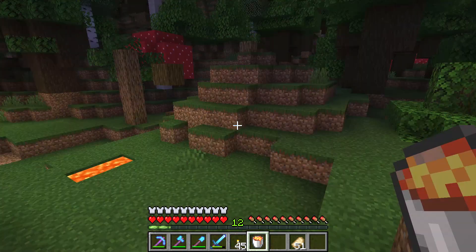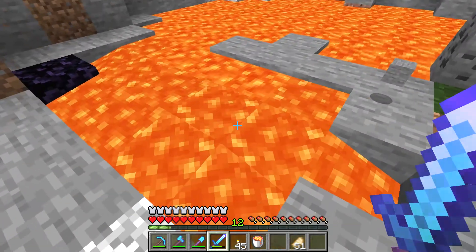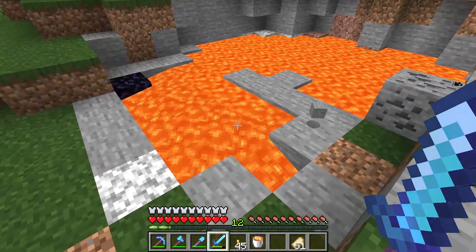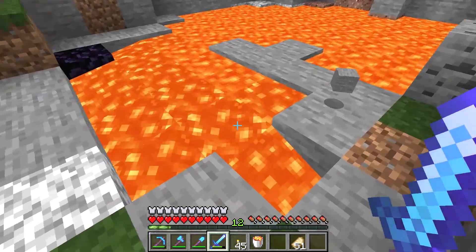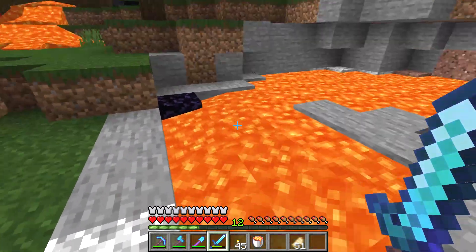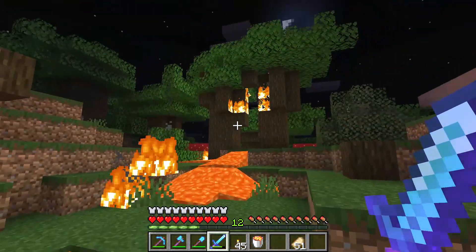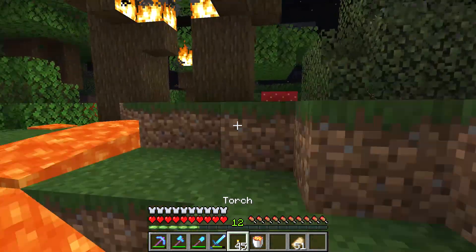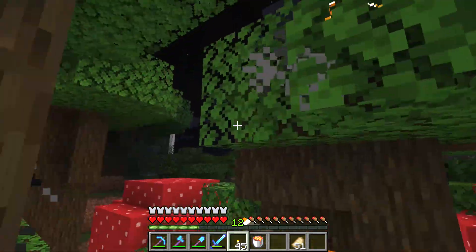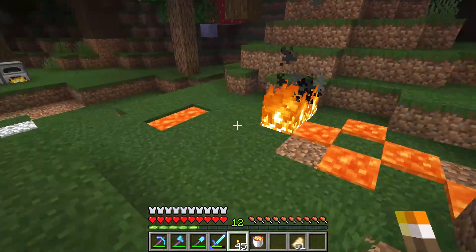Oh no! But the main thing I want to show you is you can put the lava in the furnace — put some furnaces next to the lava pool. Eventually you will run out of lava because it's not like water, it's not an infinite lava source. Oh no, someone called the fire department — what is happening to my trees? I don't like trees, so this is okay.